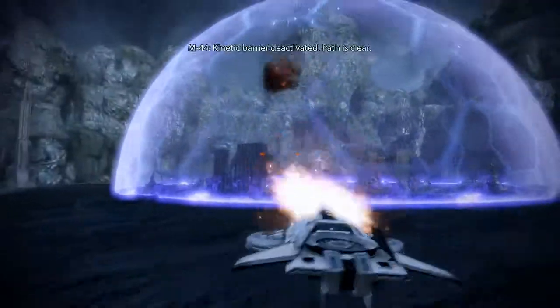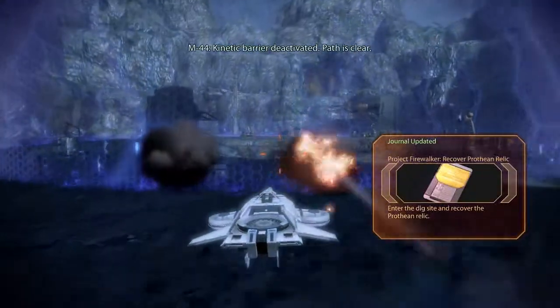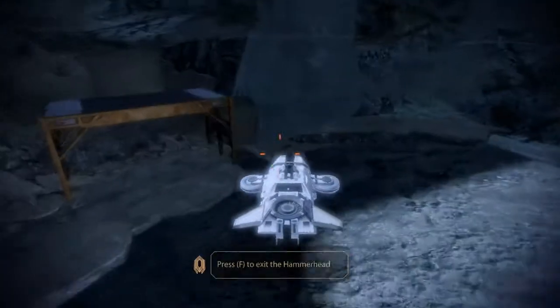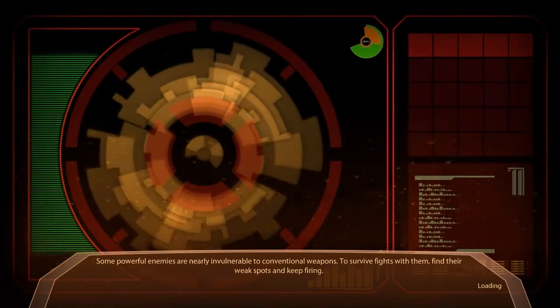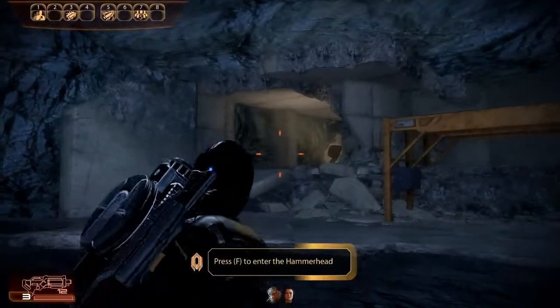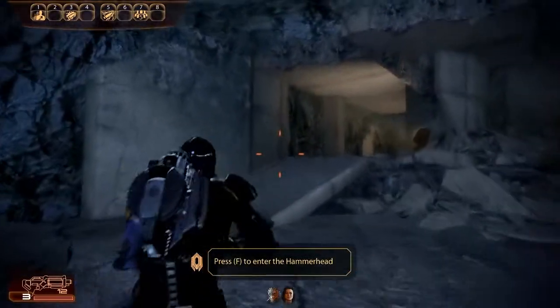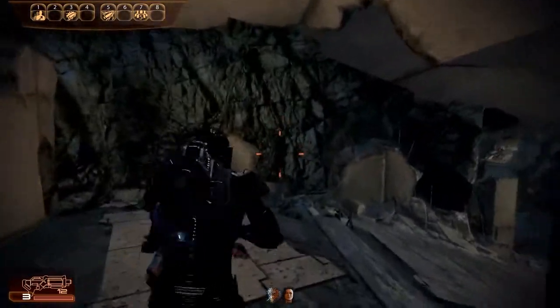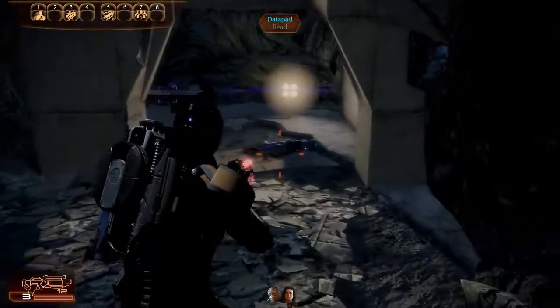The shield comes down and we can go on inside. One thing about fighting the rocket drones: it's almost impossible to get hit because they fire slow-moving rockets that are totally unguided. Because of that, all you have to do is just move very slightly to one side or the other, and you're done.